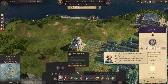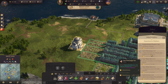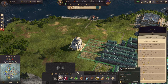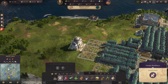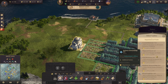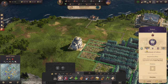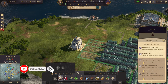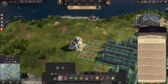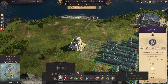All right, so I have built the palace. We can choose from a couple of things here - this will give us happiness, and this will give range to the actual palace. There's also the trade union and cultural stuff. Let me try the administration first.